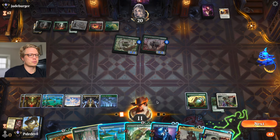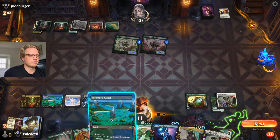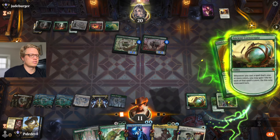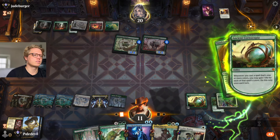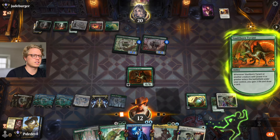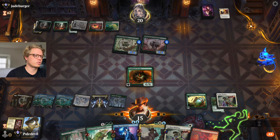Now we finally get some removal, so we have Tyrant into Binding. Play you out, gain some more life, and we have a big fat 6/6. We're just going to hold the Binding here.